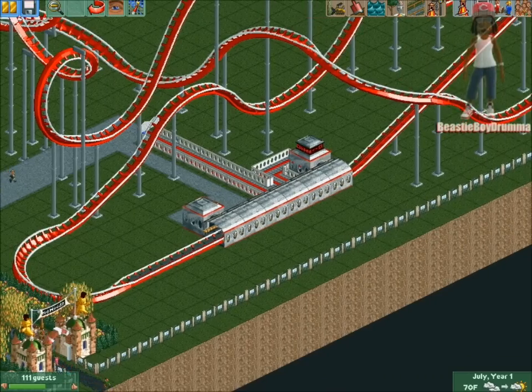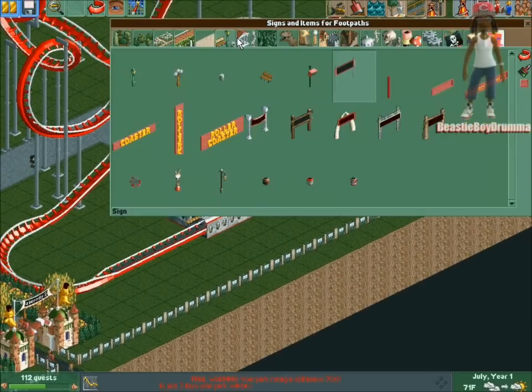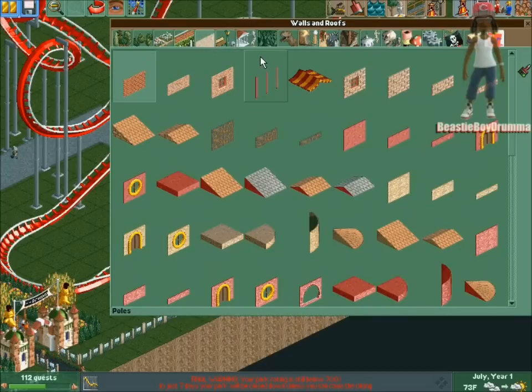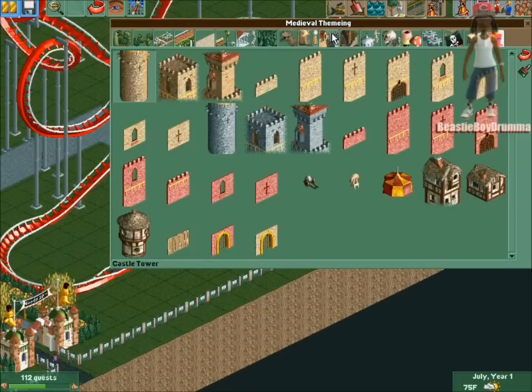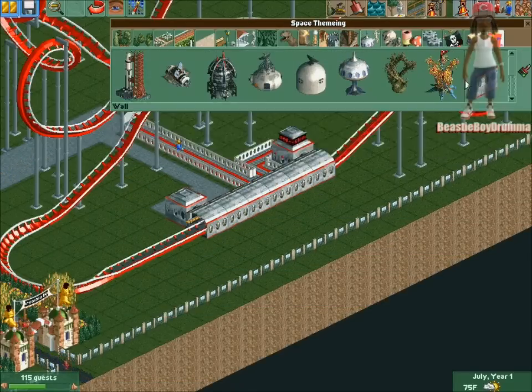This is our coaster right here — it's pretty cool. Let's see if we can build a quick station. Where's Space Demon — I know I had Space Demon somewhere. I don't have much stuff for space though, I can tell you that much.